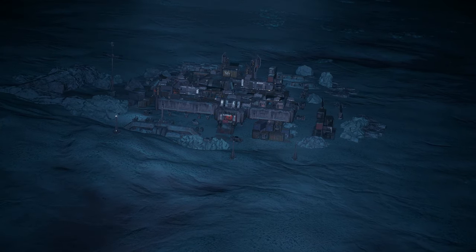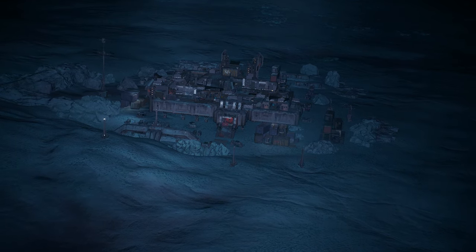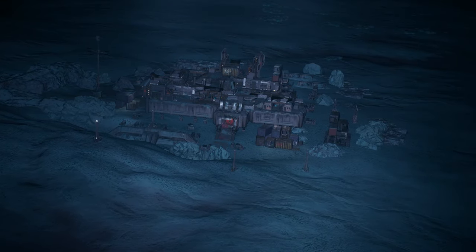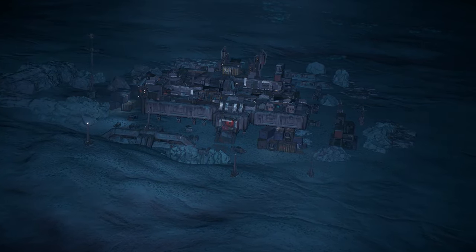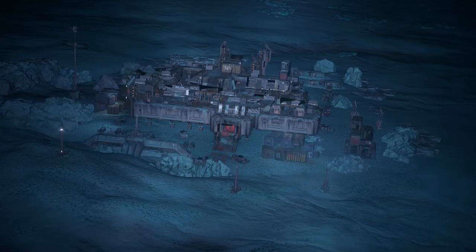Hello my friends, today I would like to show you how to find Paradise Cove on Vala. Paradise Cove is a stash house like Jumptown on Daymar. I'll link my guide on how to find Jumptown on Daymar in the top right corner of this video.